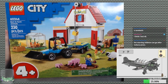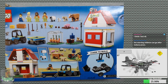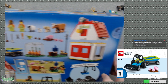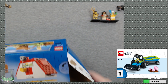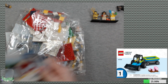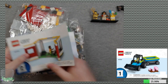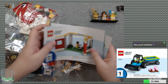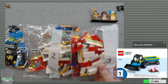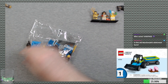So, the barn and farm animals. It is a 4-plus set, so it's not exactly going to be a masterpiece of construction techniques, but let's zip through that. We will start with the tractor. Instruction booklets two, three, four, and one. That's a lot of printing. We got three bags, extra parts, there's one, there's two, and there is four.